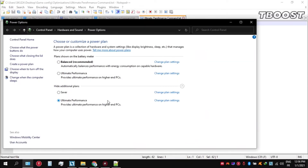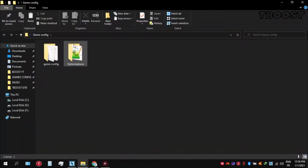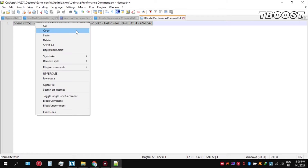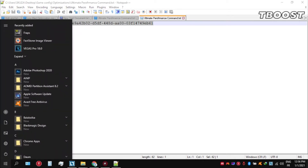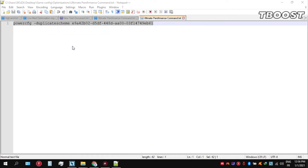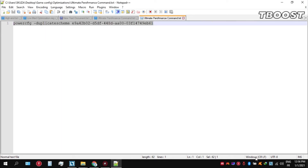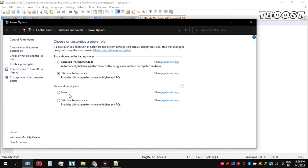Next, make sure to set your power plan to ultimate performance. If you don't have this option, here is how you can get it: go inside the optimizations folder, then open the ultimate performance command file. Copy the command, then go to the bottom-left, click on the search key and type CMD — make sure that you run it as administrator. Once inside the command prompt, press Control+V to paste the command and press Enter. Navigate back into power options and you'll see the newly created ultimate performance power plan — simply select it and you are good to go.